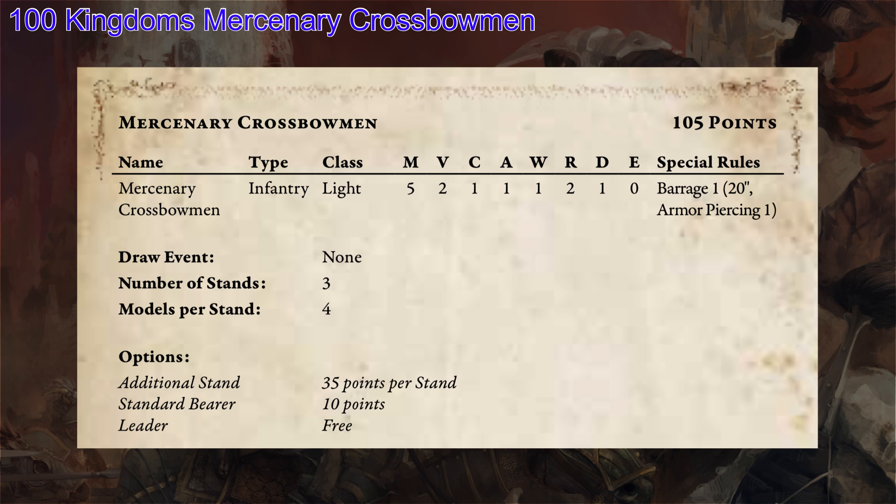They have Barrage 1, so they get one shot for each model — four shots per stand, five if you have the unit champion. They have a 20-inch range, which is great; it actually went up from 18 to 20. At 10 inches they're getting their full amount of shots, and it also makes it a little harder for people to shoot them. They also have Armor Piercing 1, which is really good because your opponents are minus 1 to their defense rolls when taking shots from these guys. Overall these guys are kind of your average humans, but their barrage lets them move forward, do some dice, do some plink damage, but still be available to set that reinforcement line for other units like your Household Guard or Household Knights later on.